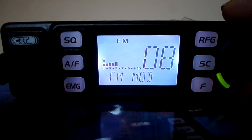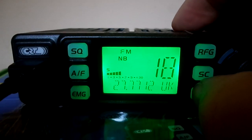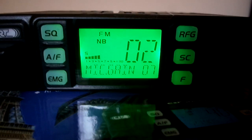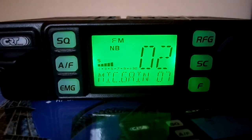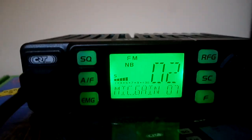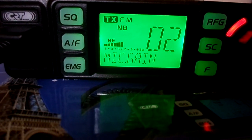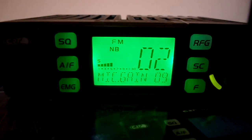Switch it on and off. Press F in the menu, go to mic gain — it's on 7. Obviously you can turn it up higher. One, two, three, four; one, two, three, four — yeah, it's a little bit louder but not much.